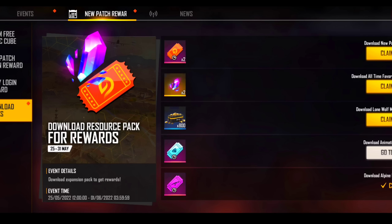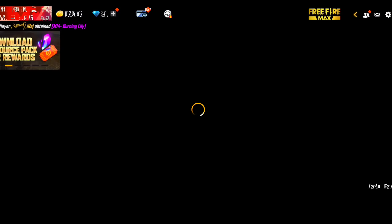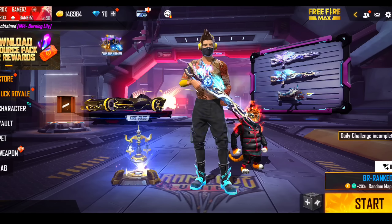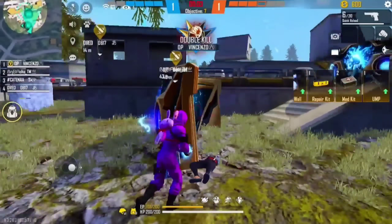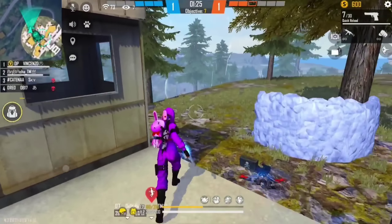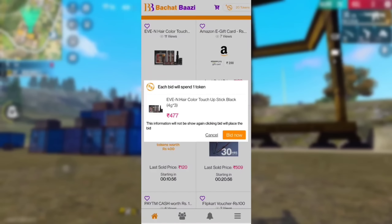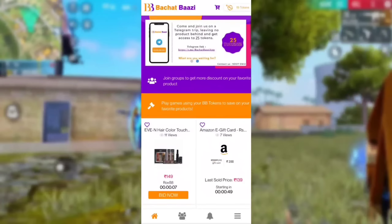There is a resource pack you can download. You can do everything and see the new link system for the game. You have to click on the character, after that you will get the link, and here you can link the character — the link is in the description and you can download it.